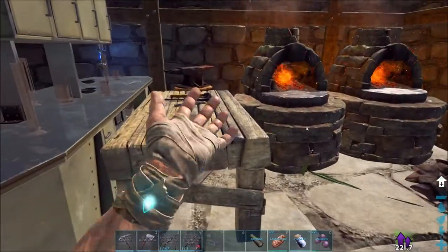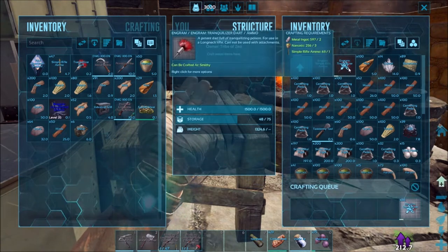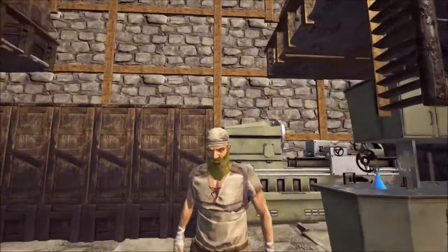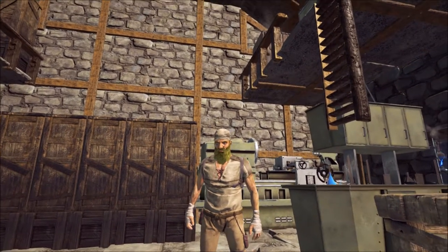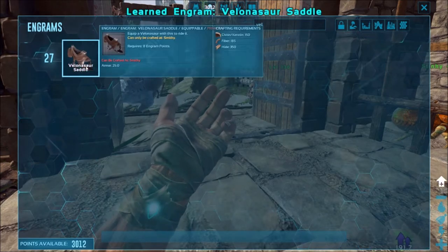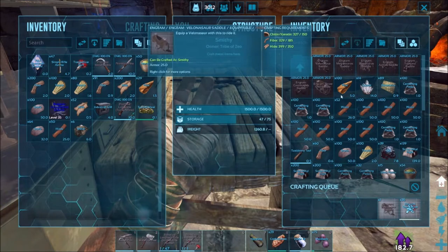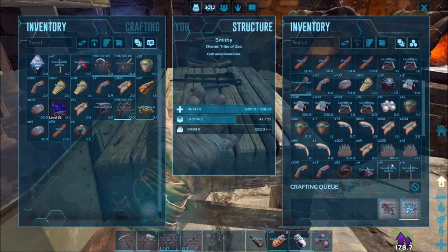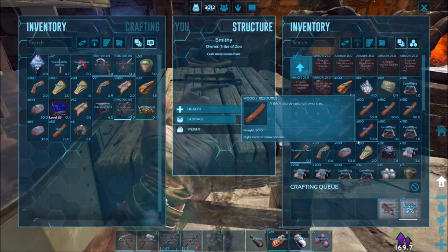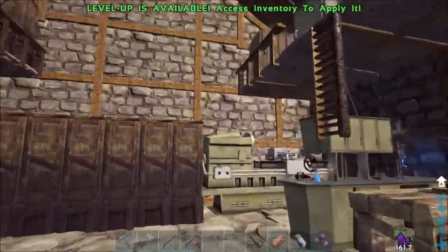I should have my bullets ready. Let's make 66 trank darts - hopefully that should be plenty. I'll let that craft up. We are going today to tame a Volanosaur. Let's see if we have a saddle - Volanosaur Saddle, make it in a smithy. Let's craft one up in a smithy. I'm going to fly over to the desert area and try to tame a Volanosaur. I'm going to try and find the highest level one, and once I do find it, I'll bring it back - showing getting it knocked out and everything. Flying over this way to the desert biome.